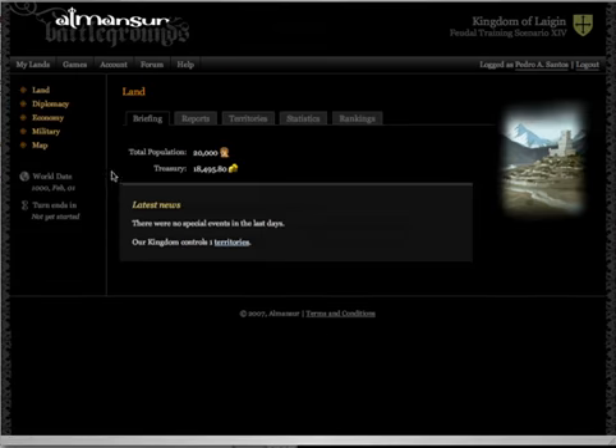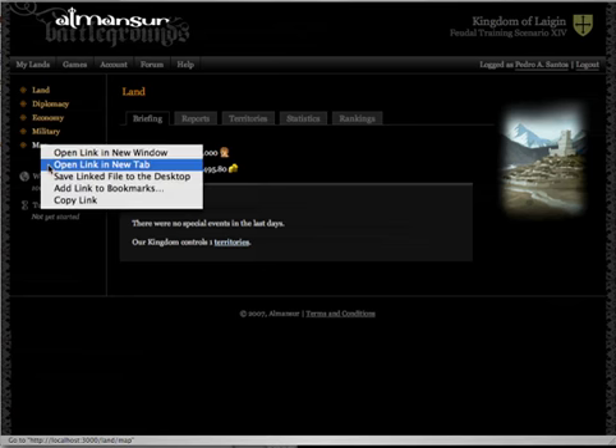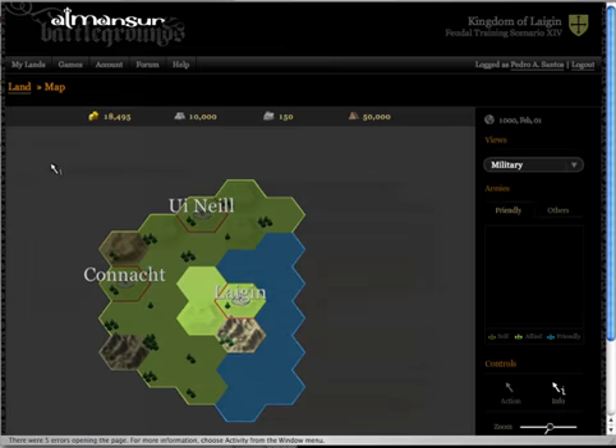One should have a general idea of the strategic situation first, so what I'll do is open the map. I advise you to open the map in a new tab if you can, as this will facilitate other activities later. We can just jump in and out of the map easier.